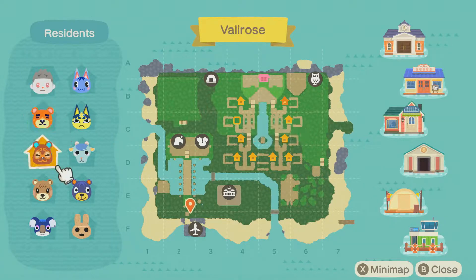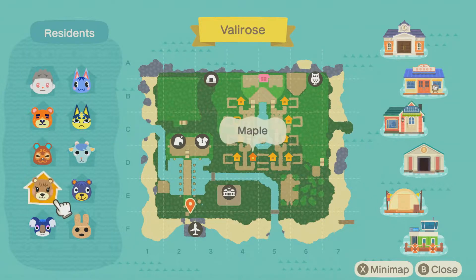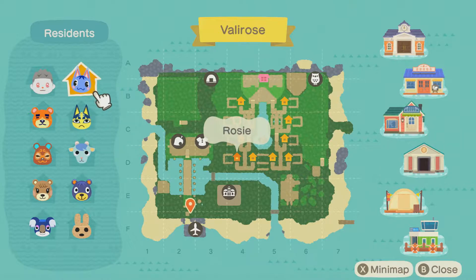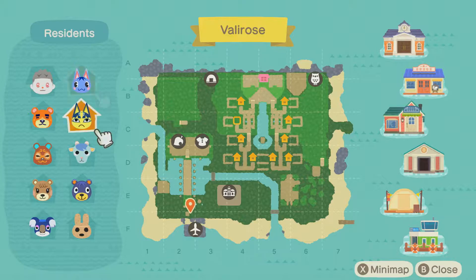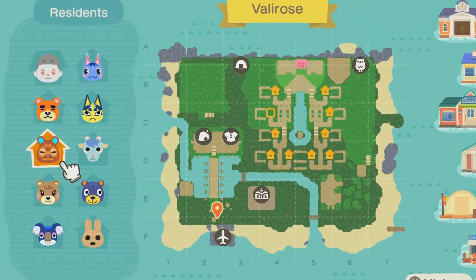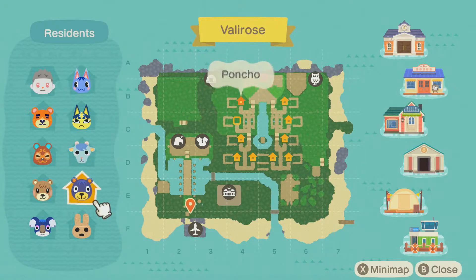My villagers are Teddy, Clay, Maple, Yuka, Coco, Poncho, Sherb, Anka, and Rosie. I'm trying to go for all cutesy villagers. So as much as it pains me, I think I might get rid of Teddy and Clay at some point. Clay's a little cute but also kind of musty looking. I also think I want to move out Poncho — he's kind of cute but he's like a buff guy, so I'm on the fence.